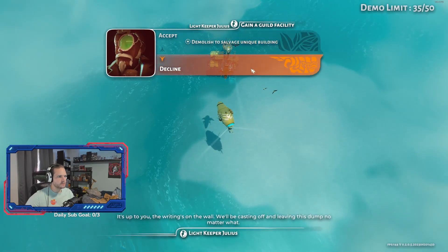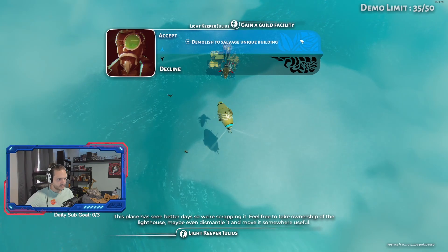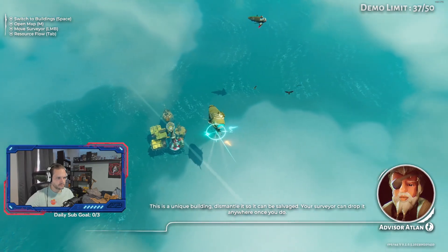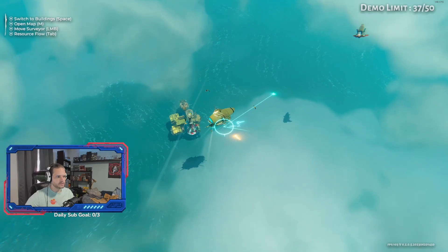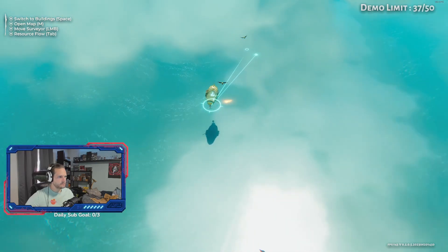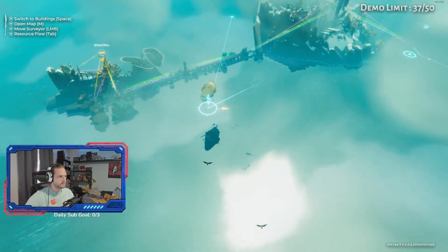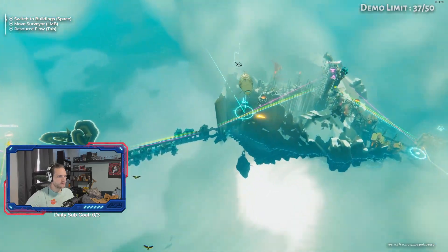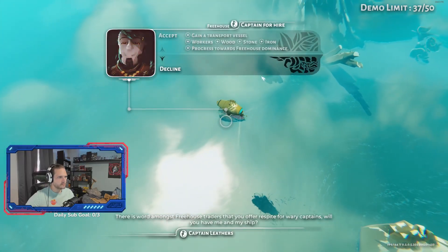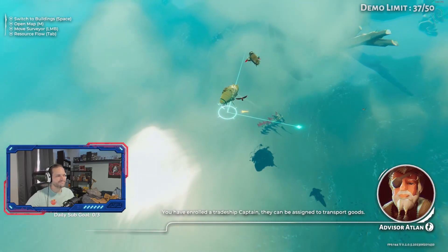Demolish to salvage unique building or decline? This is a unique building — dismantle it so it can be salvaged. Your surveyor can drop it anywhere once you do. Let's focus and find this other ship. Get toward this question mark. This thing is such a pain to just go straight. There we go — you have enrolled a trade ship captain, they can be assigned to transport goods.